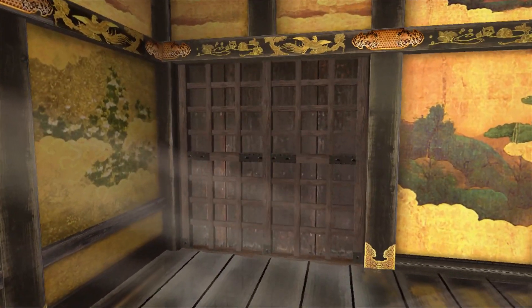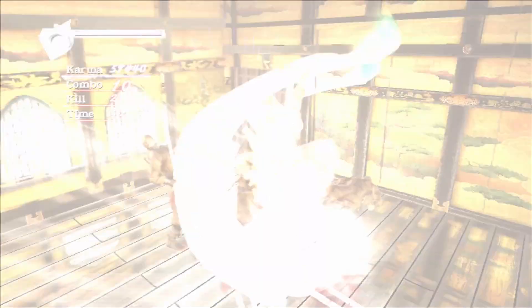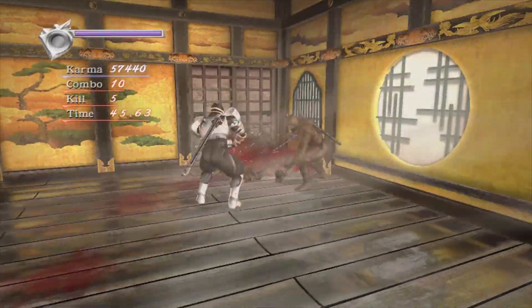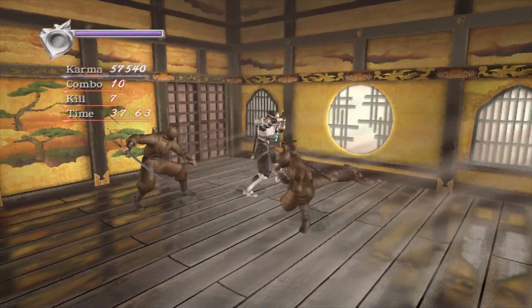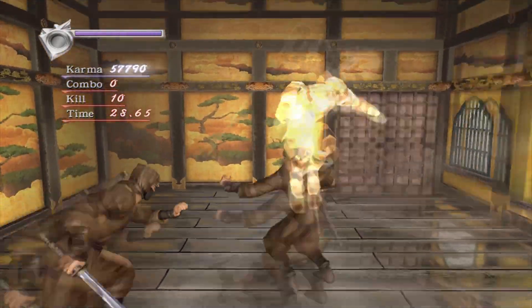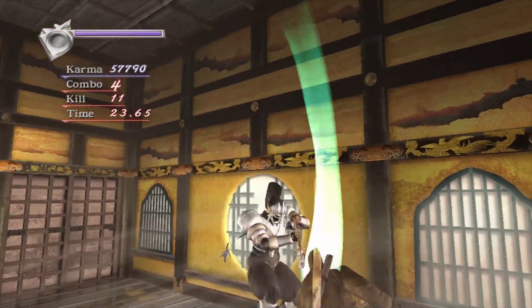I want to start using my UTed essence to save up so I don't have to farm a lot later. You can actually farm the bats in this game and it gives you a lot of essence, but I don't want to do that. I'm going to be playing it like a karma run in order to really max out my essence. There are videos just showing how to go through it without worrying about time, essence, or kills. There's not a lot of videos like this — I don't think there are any videos like this, to be honest.